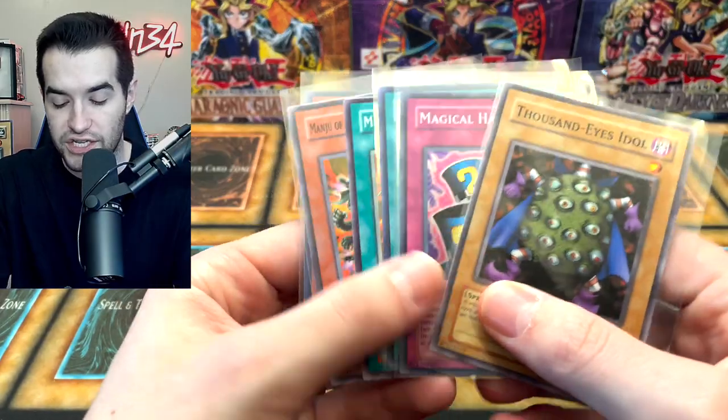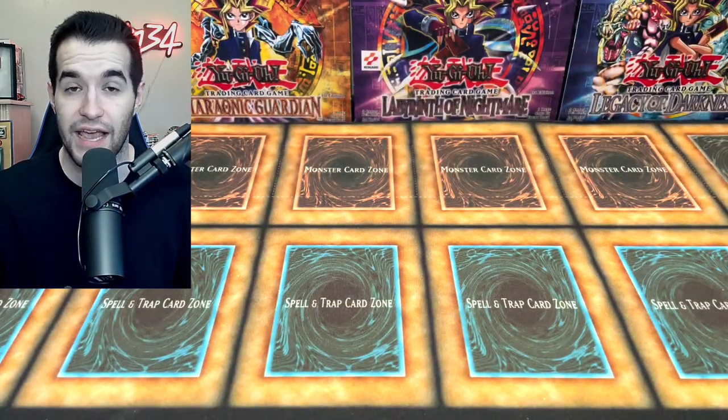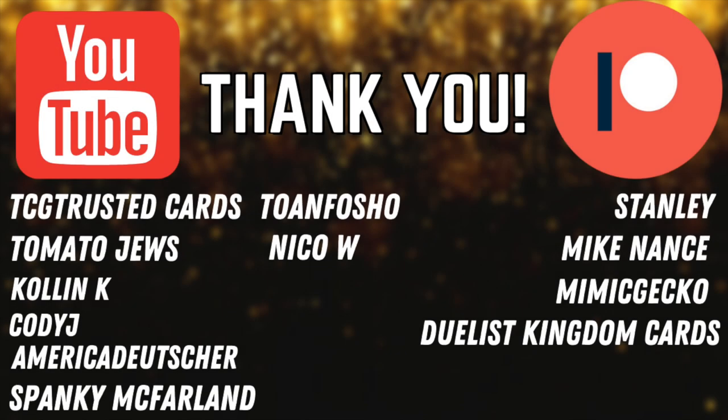Not the best opening ever, but we did get a few really cool cards. If you want a chance to win all of these — including Magical Hats and the Leviathan Dragon Daedalus — make sure to subscribe and enter the giveaway. Shoutout to TC, Trust Your Cards, Tone for Show, Tomato Juice, Noah J, Stanley, Mike Nance, Bimby, Gecko, Duelist Kingdom, Cards Bank of it, Farland, and G Raider. Thank you guys for supporting the channel — see you next time!